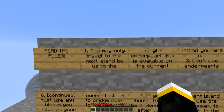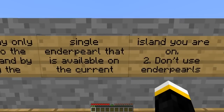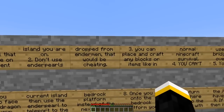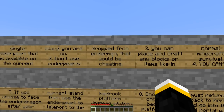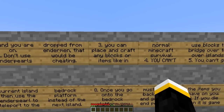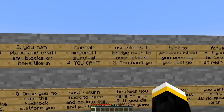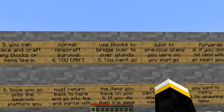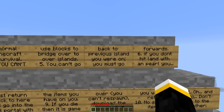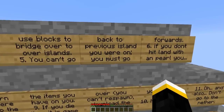Read the rules. You may only travel to the next island by using the single enderpearl that is available on the current island you are on. Number two, don't use enderpearls dropped from endermen — that would be cheating. Number three, you can place and craft any blocks or items like in normal Minecraft survival. Four, you can't use blocks to bridge over to other islands. Five, you can't go back to previous islands you are on. You must go forwards.